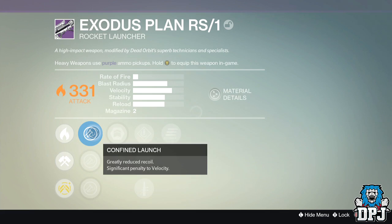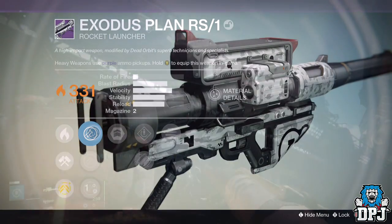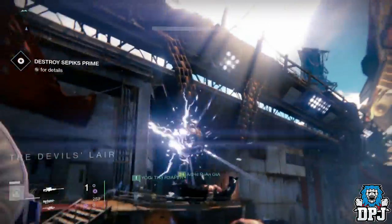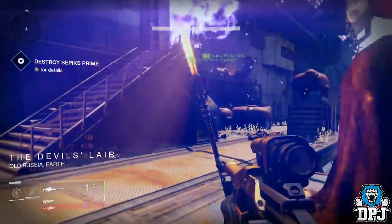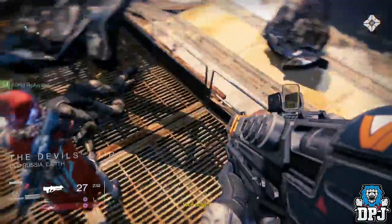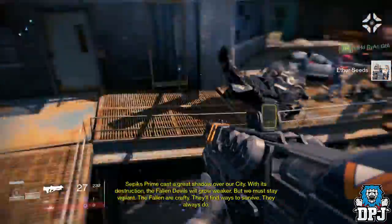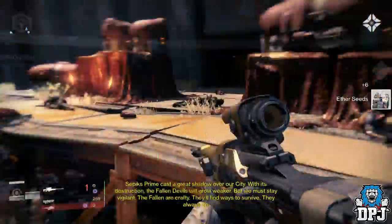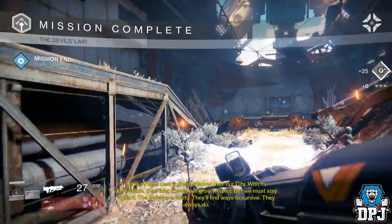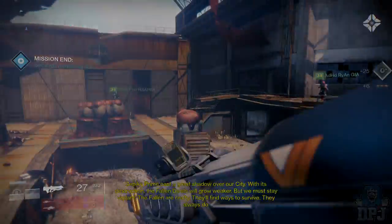There's one weapon I'm really trying to get, and that's one of the main reasons I've been running these dragon strikes — the Hopscotch Pilgrim, which is a pulse rifle supposed to be incredible. I've seen a few videos on it, had people tell me about it, and I want to obtain it and try it out for myself. If you enjoyed this type of video and want to see more, let me know in the comments. Thanks for stopping by, drop a like, I appreciate the support — peace out until next time.